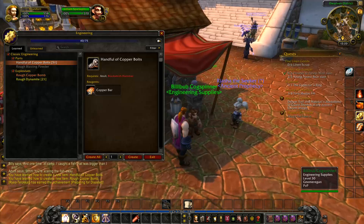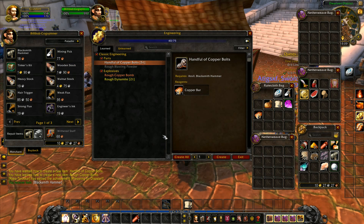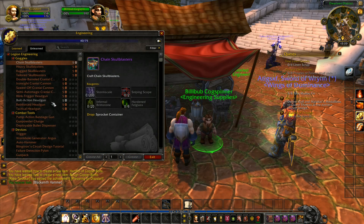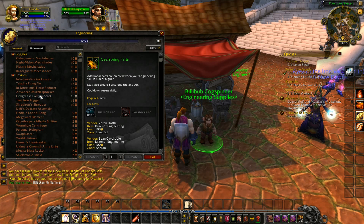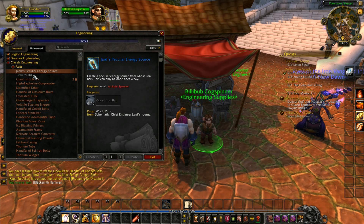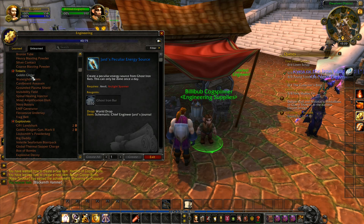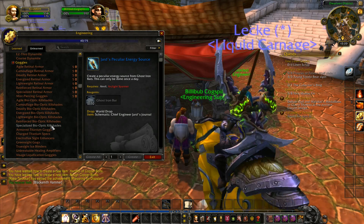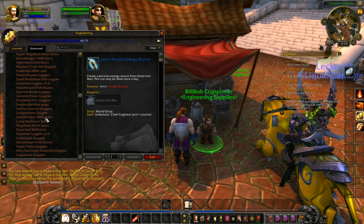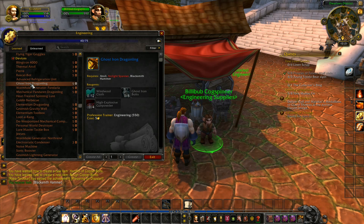We go to engineering supplies to get a blacksmith hammer. There's something really cool I've got on my higher-level paladin character — she's actually like level 92. That's the Legion engineering and Draenor stuff. What I'm looking for is somewhere in classic engineering — you get goblin and gnome engineering specializations. Goblins are generally explosives and gnome engineering is other stuff. There are some very cool things in both, like the ghost iron dragonling, which I used on my main character for quite a while.